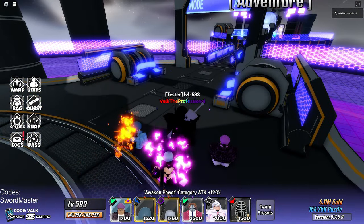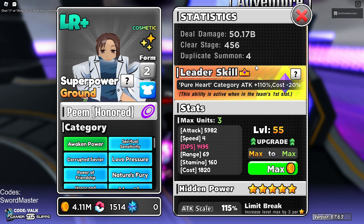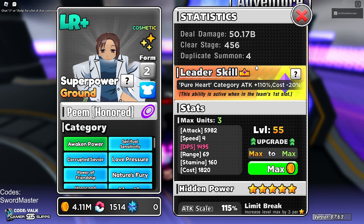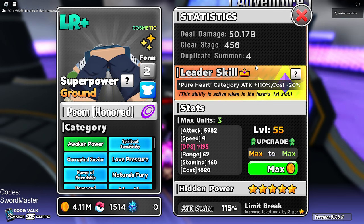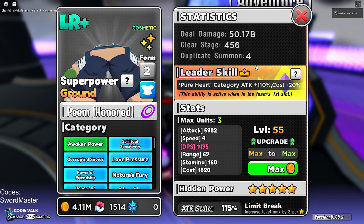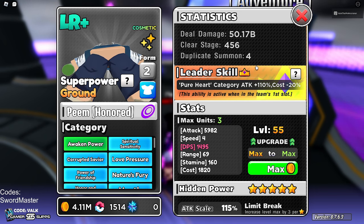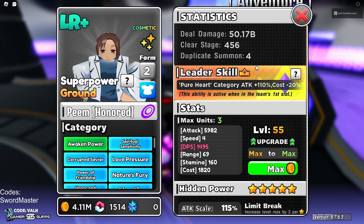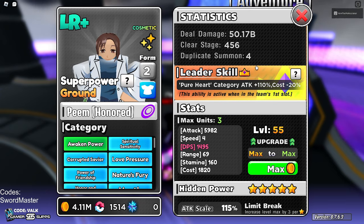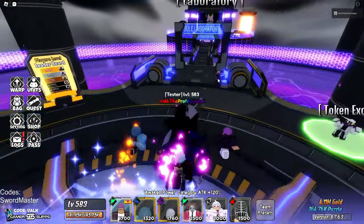Next up at number 2, we have Peem LR+. Going to her Form 2, she can basically reach around a 1.97 million attack stat with guaranteed super power on 3 placements. This makes it so she hits very hard — she's able to kill around a 430 million HP enemy, making her the second best damage dealer in the game currently. On top of that, she also has one of the most busted leader skills in the game: attack 110 on Pure Heart, as well as cost minus 20%. And as if all that wasn't enough, she also has a cleanse you can activate on top of everything else. All in all, a really, really good unit — in my opinion the second best unit in the game, or the best if you don't count Jon.